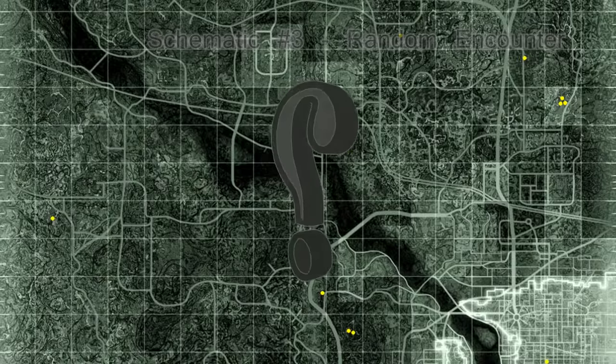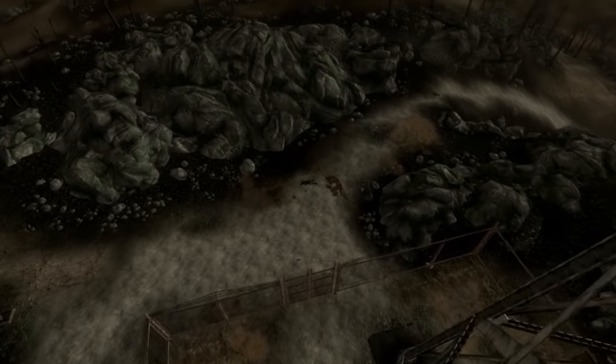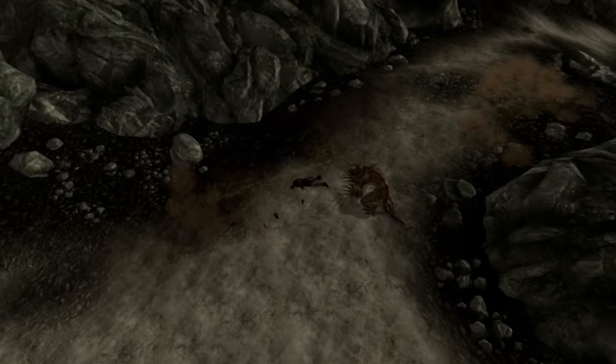The third set of plans is found at random. In this encounter you will find a wounded deathclaw and a dead wastelander, and you can loot the schematic from his body. The deathclaw will be crippled and easy to take down. I found this one at the water tower next to Minefield.